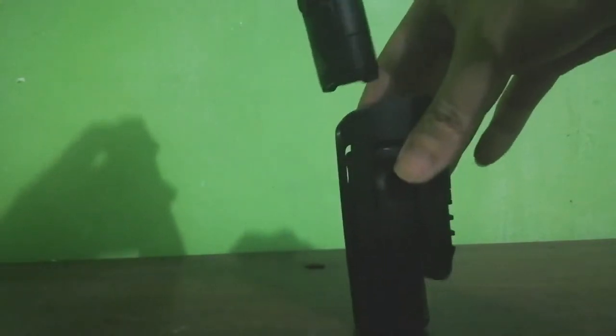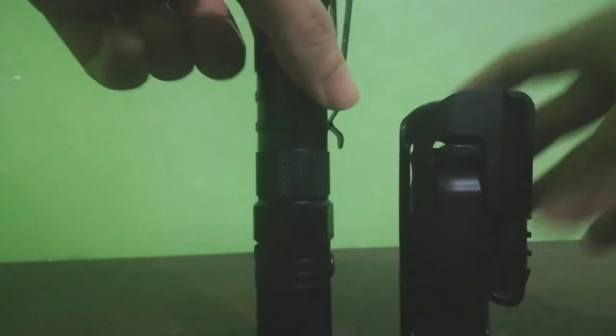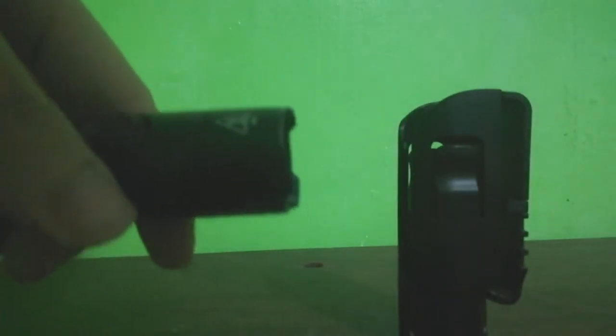So, ganun ang blinking modes niya. Tignan natin itong holster. Ayan. Magandang kanyang retention. Ayan, di na lalaglag. Ayan ang kanyang holster. Ito, train-related bezel. Balik na natin. Hindi siya aggressive, no? Wala siyang sharp edge.